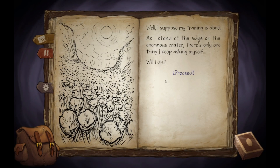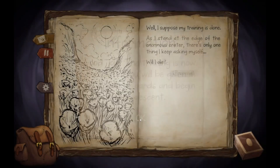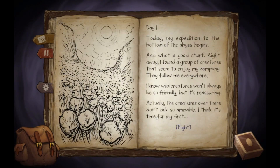As I stand at the edge — will I die? Good job! The training is now complete; you will be given a new deck of cards. Beginning your descent. Day one — my exodus to the bottom of the abyss begins. What a good start — right away I found a group of creatures that seem to enjoy my company and follow me everywhere. I know wild creatures won't always be so friendly, but it's reassuring. The creatures over there don't look so amicable — time for my first fight.